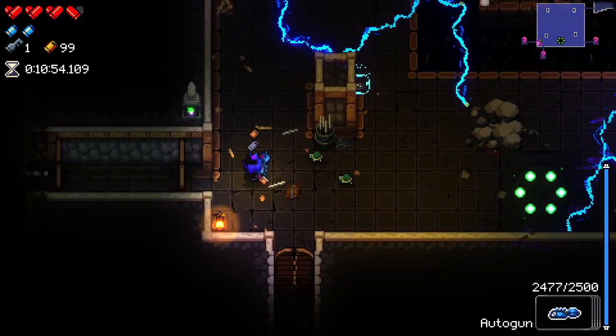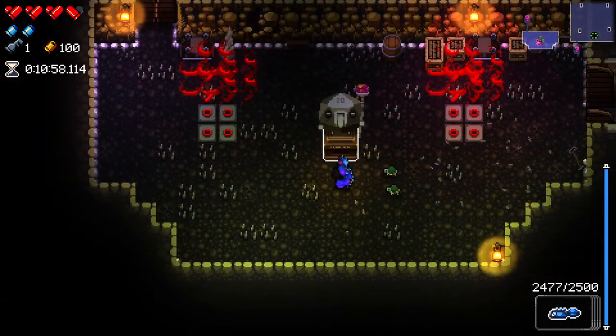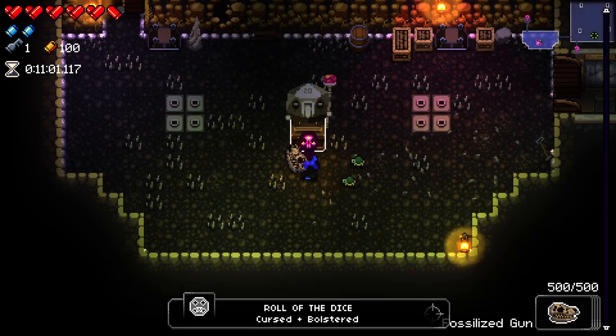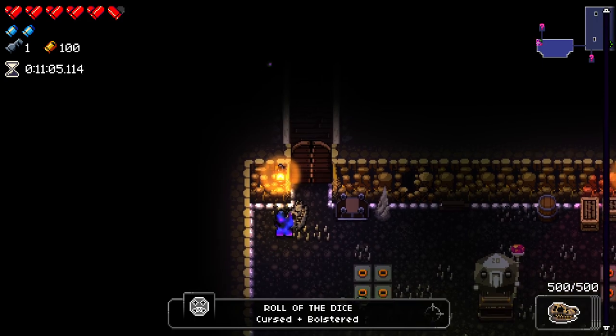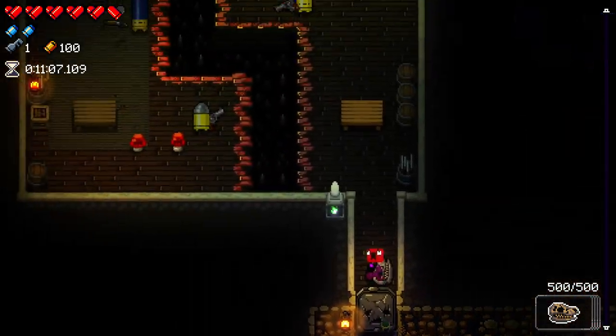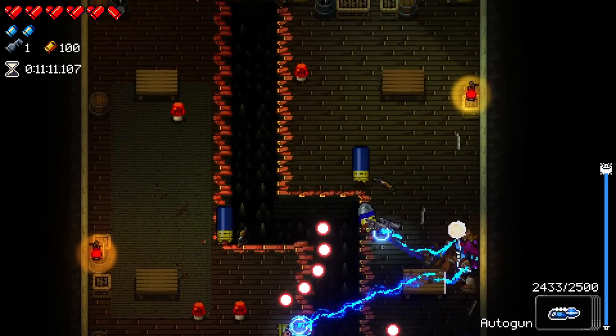Maybe go back to — is this thing going to be good with the electric rounds? Maybe it is. Chance shrine — make sure we're holding a bad weapon. Roll the burns. Cursed and bolstered. I think we got more curse and... I don't know what bolstered did. I think bolstered gave us heart containers.